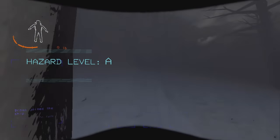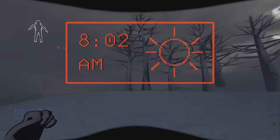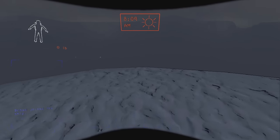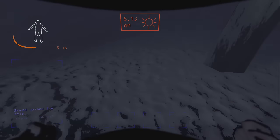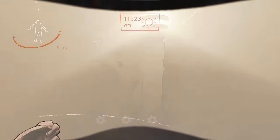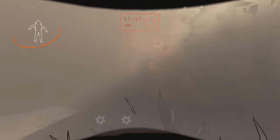There are new movement physics in the game. You slide down slopes a lot faster but move up slopes a lot slower. Zeekers has mentioned that they are working on making the going-up-slopes slowdown unnoticeable, because right now it feels really bad.